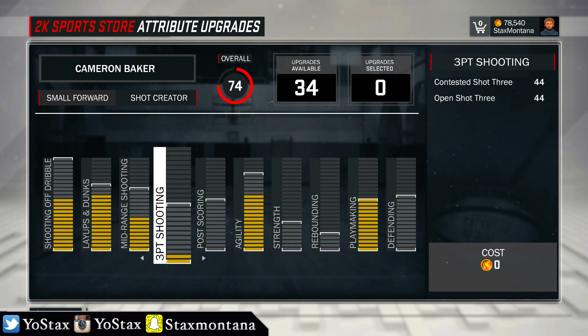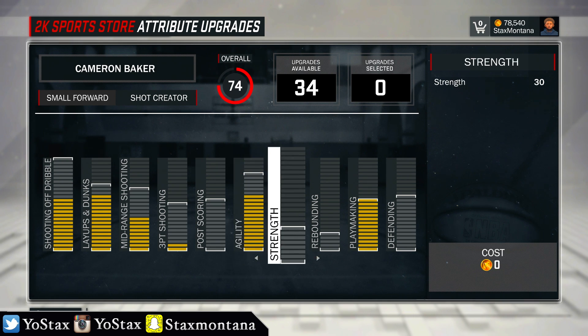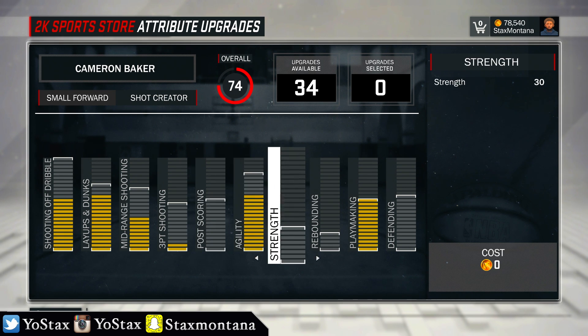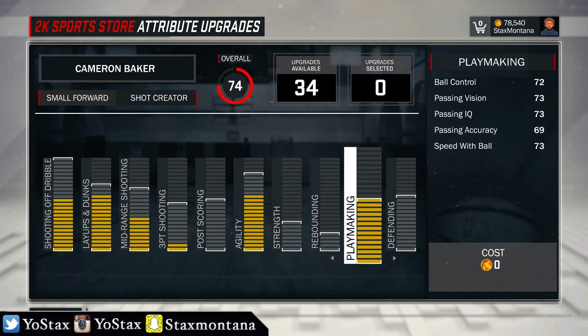My three-pointer is basically non-existent right now, but I'm gonna upgrade that soon. Post scoring I haven't put anything into, but my agility is up there — I got 70 speed right now, definitely gonna try to get that up to 76. Strength I haven't upgraded yet, but strength and post scoring are gonna go hand in hand. Rebounding I haven't upgraded either and I'm still averaging over 10 rebounds a game. Playmaking I did max out.